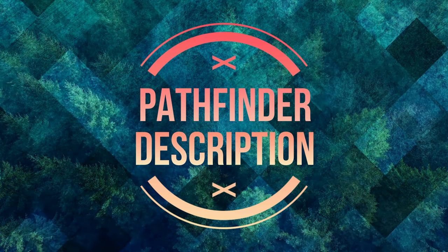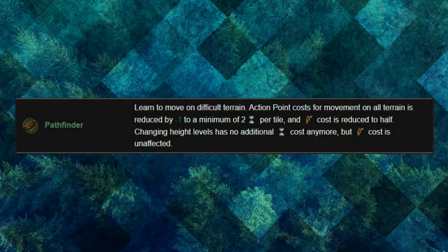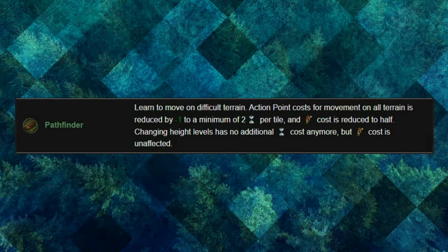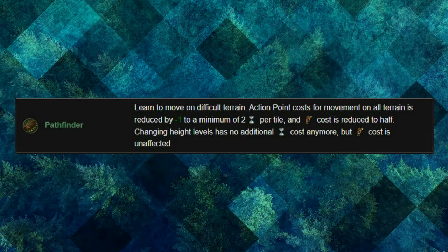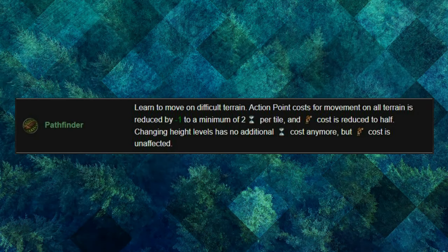To fully understand this perk, we have to look at the description to start. What it says is: learn to move on difficult terrain. Action point cost for movement on all terrain is reduced by 1 to a minimum of 2 AP per tile, and fatigue cost is reduced to half. Changing height levels has no additional AP cost anymore, but fatigue cost is unaffected.